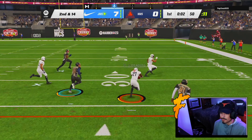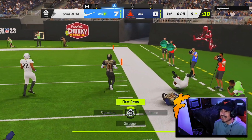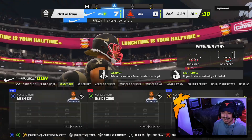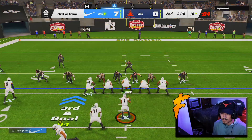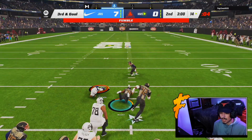We're using a power-up LaDainian Tomlinson up the sideline. I forgot I can throw the ball — let's get Kyle Pitts involved. If we can pick it up with good press... we ran out of time and Fields is gonna fumble.